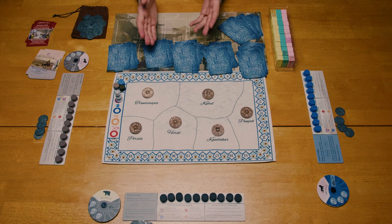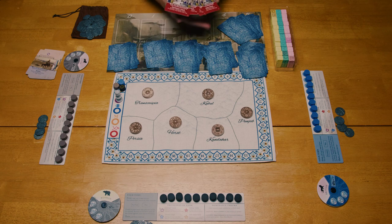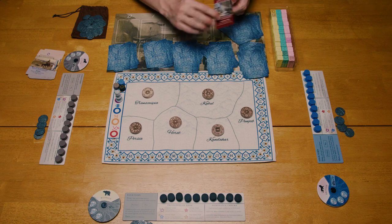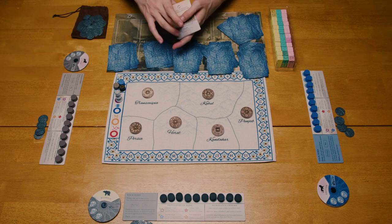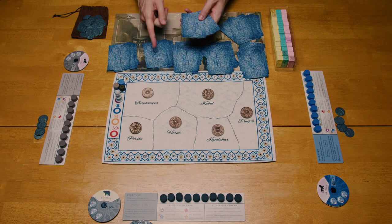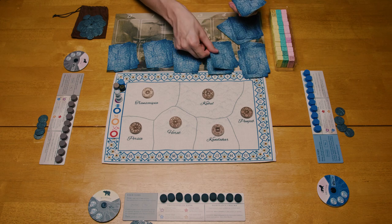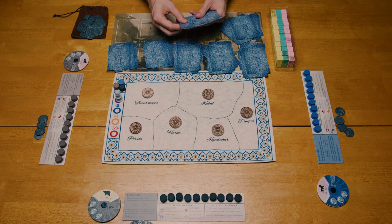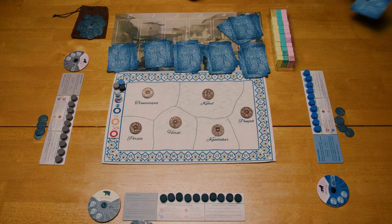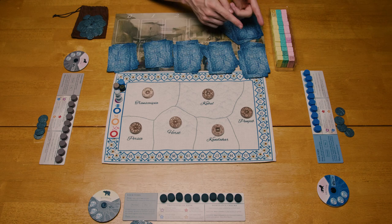I'm going to place these four dominance cards in the last four stacks — numbers six, five, four, and three. Now I'm going to do a similar thing with these event cards. I'll have shuffled them already and I'd be doing this face down. I'm going to put one in number six, one in number five, one in number four, one in number three, and two in number two. There will be none in the first stack. The rest of these event cards can be returned to the box. Now I need to shuffle each one of these six stacks individually and then combine them from six on the bottom to one on the top.